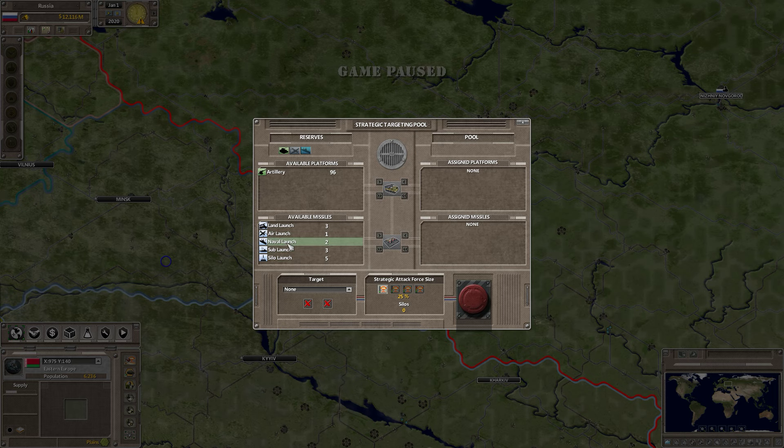These missiles right here are land-launched — three different types. This is my strategic pool, so what I have to do is highlight these missiles, left-click on them, and then either move one over or move them all over. This adds all missiles — notice all 19 went over. You can pick and choose which ones you want to use.